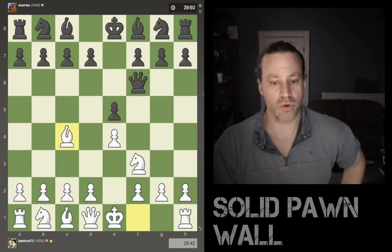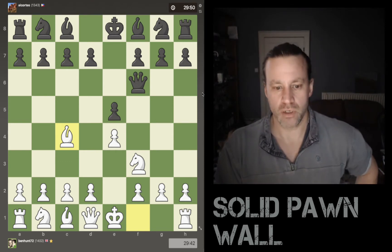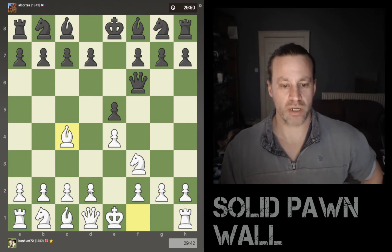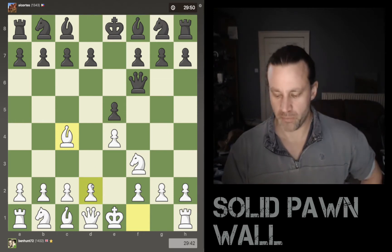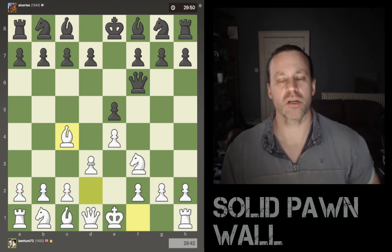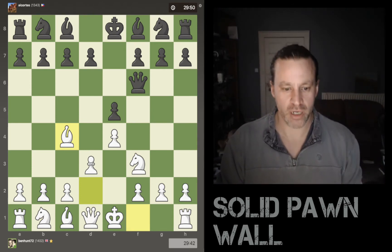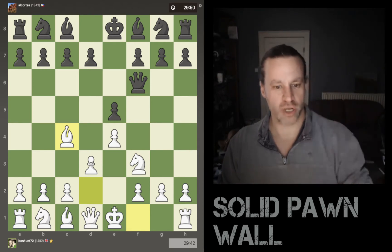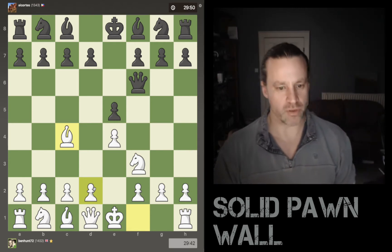So I develop as usual, attacking f7 now with the light-squared bishop. This will allow me to play d3 at some point, which means my light-squared bishop is going to be outside my light-squared pawn chain, and then my dark-squared bishop can move through the pawn chain — either behind it or in front of it.